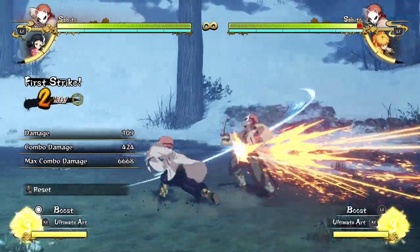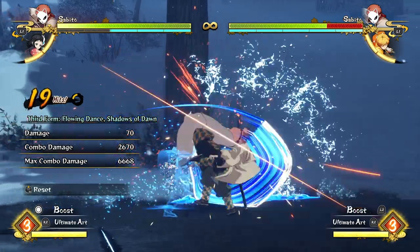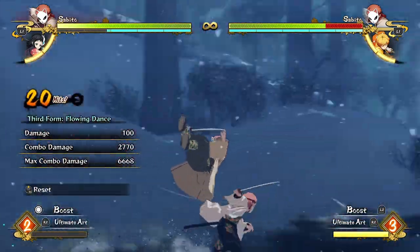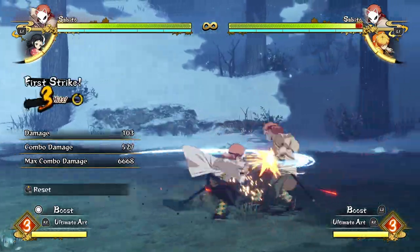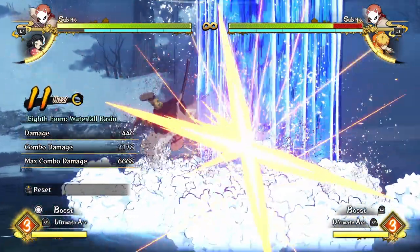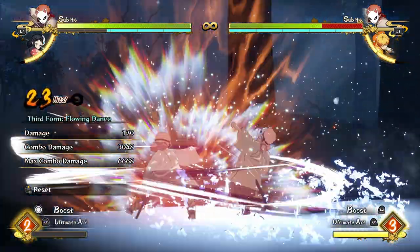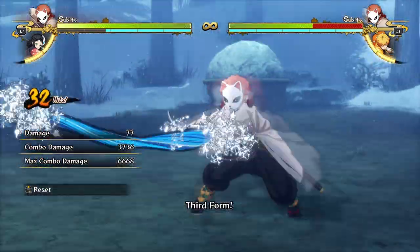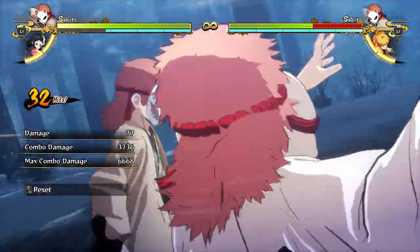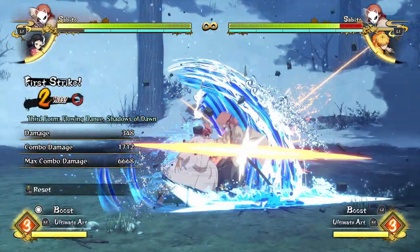If you want to combo into your ultimate, you can do something like a standard combo into it, or you have the option of doing it after a Waterfall Basin at the very end of your combo. Even though there's very little combo counter left because that's a hard slump knockdown state, you can get an ultimate off of that super easily — it's really easy to hit-confirm, you don't have to time it at all. As I said, the most damaging way to do your ultimate is off of the tilt special into neutral special route.